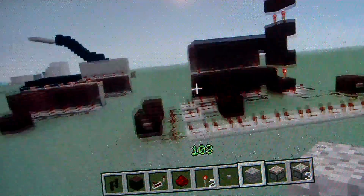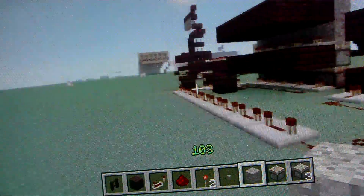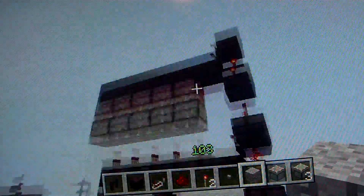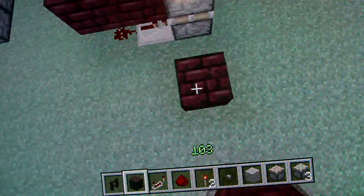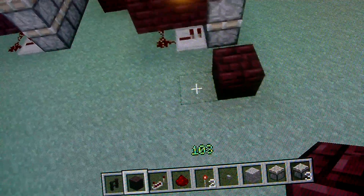Then this stage is the coming down mechanism — so that button over there would be going up, then this would be making it come down. And how you do that is from here you just count one out and put a block there and there.